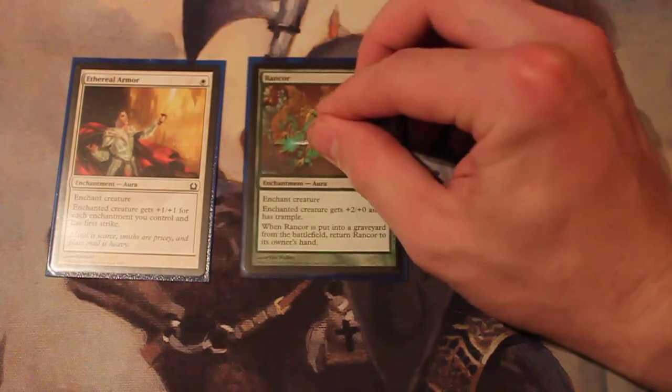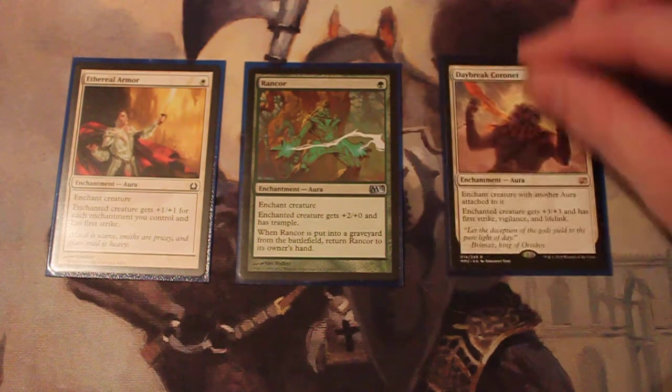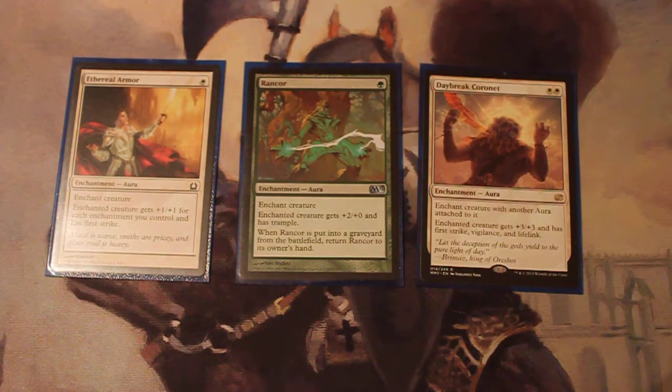We'll start off with the auras, because one of the main win cons is definitely just pumping up Tuvasa really big with aura spells. The first one, Ethereal Armor, will basically double Tuvasa's effect, giving +1/+1 additionally for each enchantment you control, and also gives you First Strike. Rancor gives +2/+0 and Trample, and whenever Rancor is put into a graveyard from the battlefield, return it to your hand. And Daybreak Coronet will give you +3/+3, First Strike, Vigilance, and Lifelink.